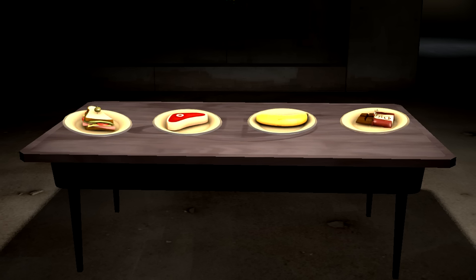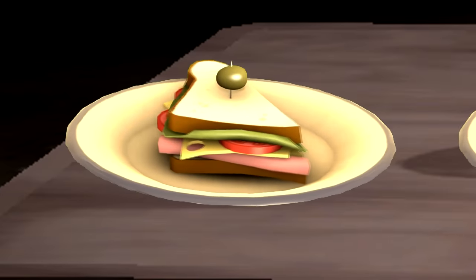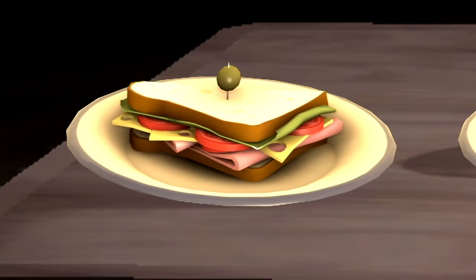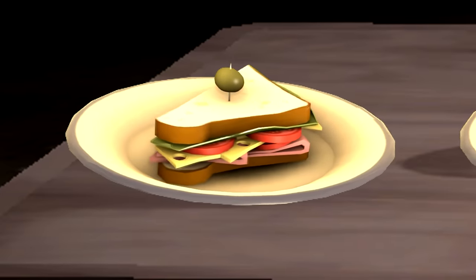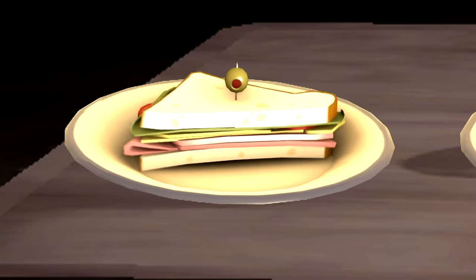Let's say there's a table laid out in front of you, and on that table are four plates with a food item on them, and it's up to you to decide which one is the healthiest. First off, you have a sandwich — packed with nutrients and covering the bases of the food groups with its mixture of ingredients, perfect for eating on your own or sharing a slice with friends.